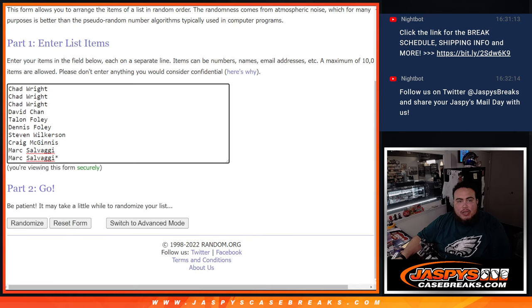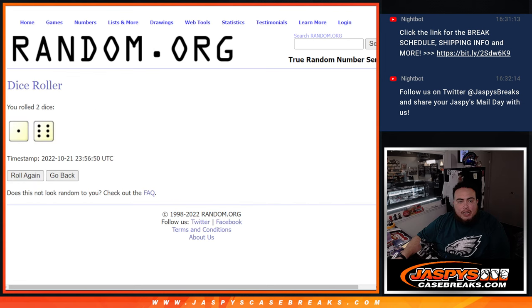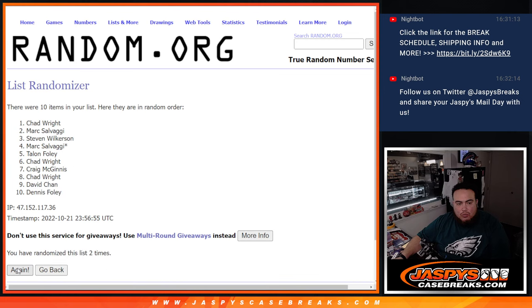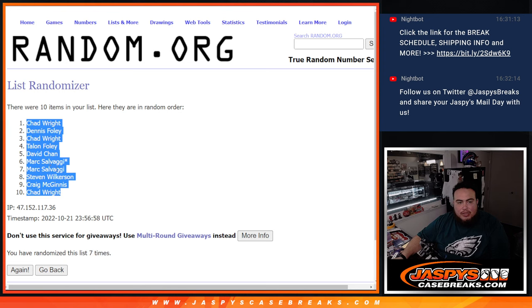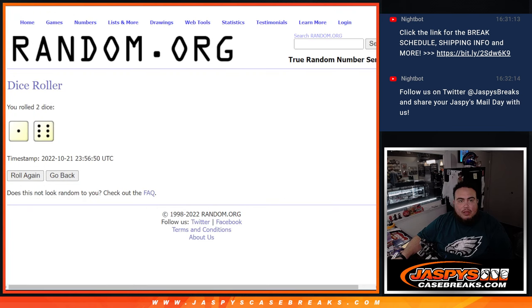Here's the dice roll, here's the customer names — there's the numbers, let's roll. It is a 1 out of 6, 7 times, good luck: 1, 2, 3, 4, 5, 6, 7. Chat right at the top, then a chat right at the bottom.